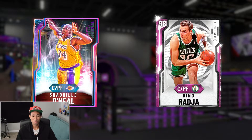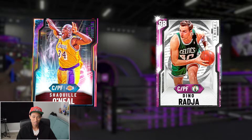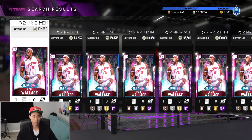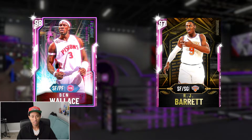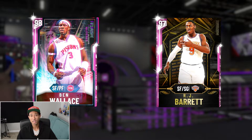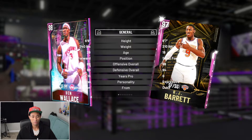I think 2K is tripping. I don't know why they would even think this is a good idea to release a card like that. This is also our first time getting two glitched cards in one set of flash packs. And that card is this pink diamond Ben Wallace. If any of you guys know Ben Wallace, he actually played the center position mostly — he was kind of an undersized center and would occasionally play power forward. But since he's a glitched card, they have him listed as a small forward/power forward.